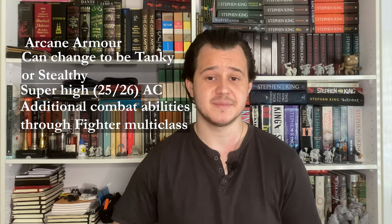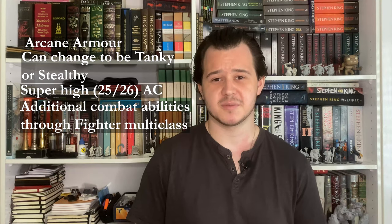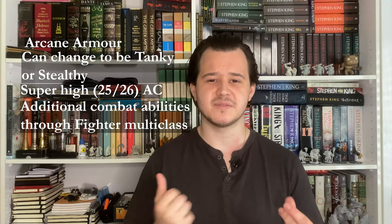To summarize the build: we have our human noble artificer slash fighter — 17 levels in the armorer artificer and 3 levels in the rune knight fighter. We have super cool armor we can change to be either tanky or stealthy, super high AC, extra combat prowess from the fighter dip, and we can become massive and put on the Hulkbuster armor quite a few times before a long rest. Overall, this really feels like Iron Man. So that is how I would build Iron Man in D&D 5th edition using the new Tasha's Cauldron of Everything content. If you get the chance to play it, let me know what you think — maybe convince someone to run a level 20 one-shot.